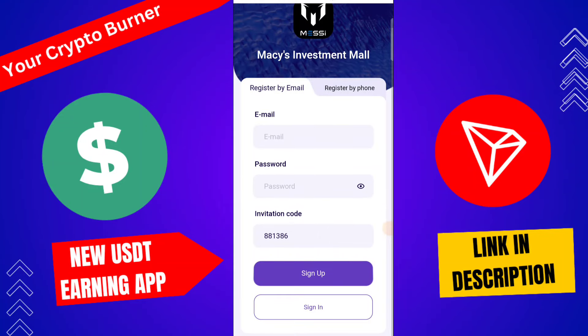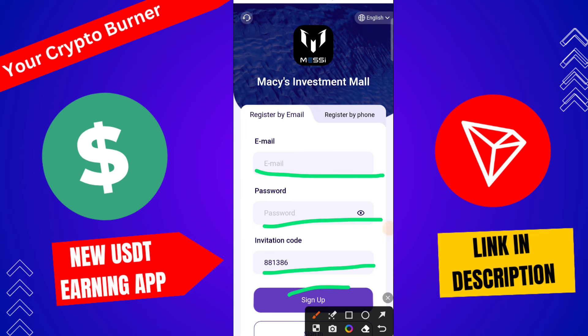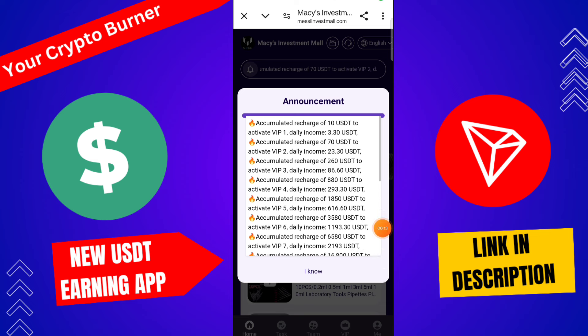Let me discuss the best strategy for mining applications. First, you need to register on this platform — the process is very simple: type your email ID, password, and invitation code, then click sign up. After this, you get a sign-up bonus. The minimum investment amount is 10 USD and daily profit is 3.3 USD.